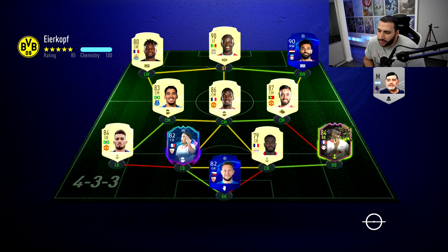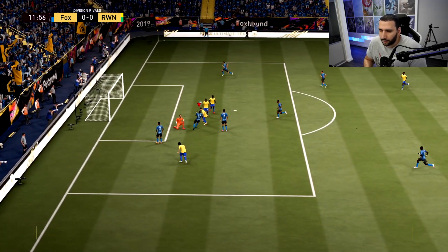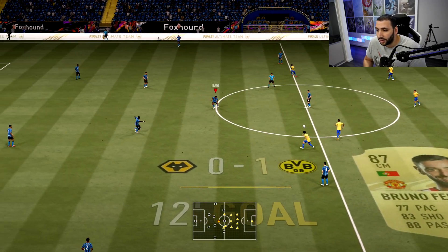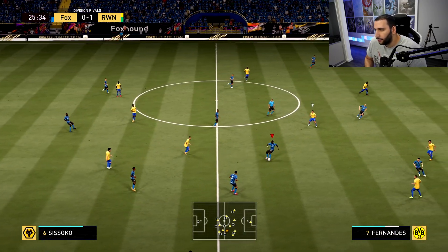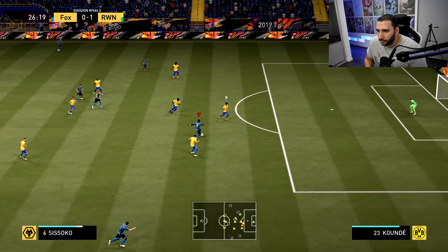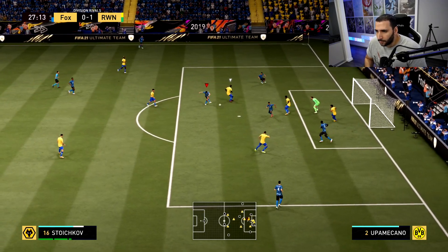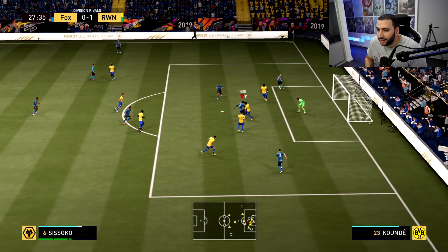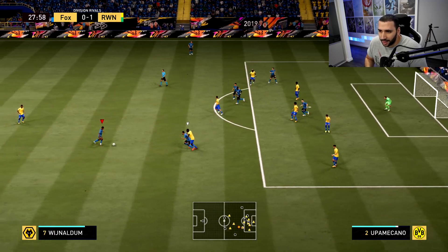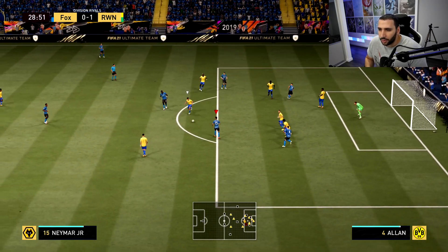This opponent has money up front — Mané as a striker, and Salah up front as well, very pacey. That was a nice goal to be fair, can't complain. Auto blocks are actually disgusting in this game — you make the space, the goalkeepers just block everything. There's no point in them; you might as well just have more defenders.